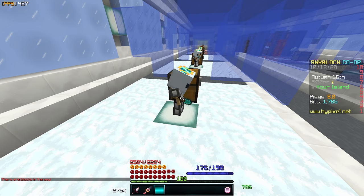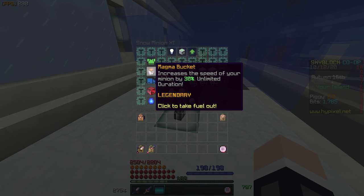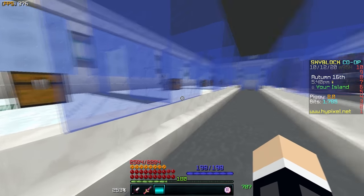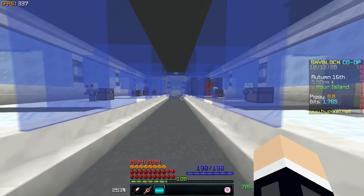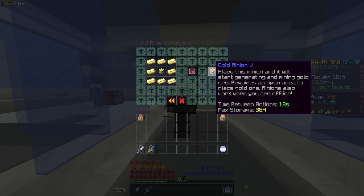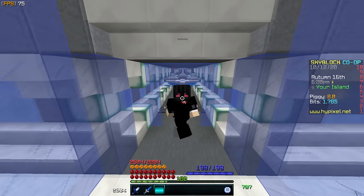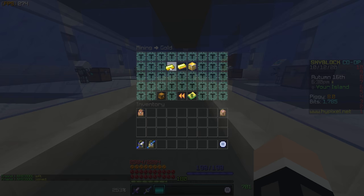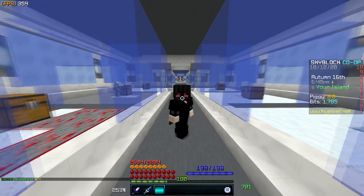The best ideal minion setup is snow minion tier 11 with a super compactor 3000, the diamond spreading upgrade which gives diamonds occasionally, and an enchanted lava bucket — the enchanted lava bucket is perfectly fine. Place as many snow minions as you can. For those who aren't that rich, get a tier 5 gold minion with a medium or small storage, a compactor, and diamond spreading if possible. This makes gold blocks and diamond blocks you can sell to the bazaar, where gold prices are extremely high and have been for a while. If you aren't that rich, use gold minions; if you are rich, use snow minions.